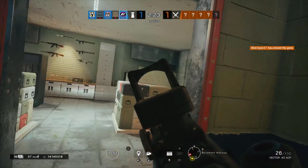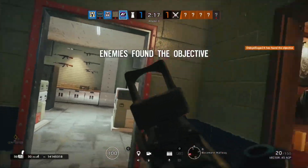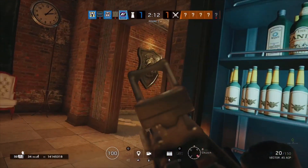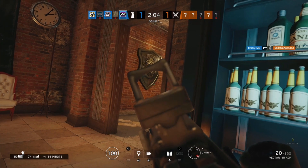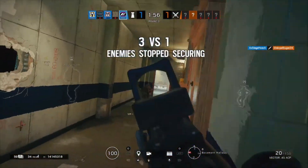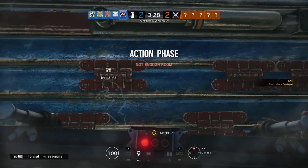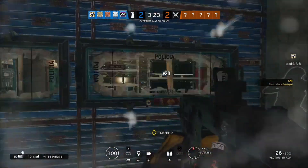Diving into her secondaries, she has access to the USP pistol at 48 damage a shot — a very powerful pistol. However, the other secondary Mira has access to is a shotgun, and you definitely want to bring that given Mira's capabilities with the Mirrors. Finally, there's the ITA-12S — a smaller, more compact version of the ITA-12L with only 5 bullets in the magazine, but it does 70 damage a shot. It shoots a little bit faster and is definitely useful to have alongside your Vector. It's a great loadout overall.